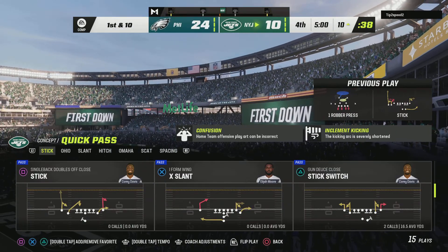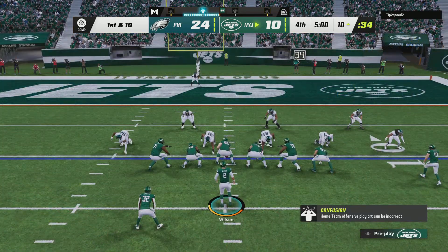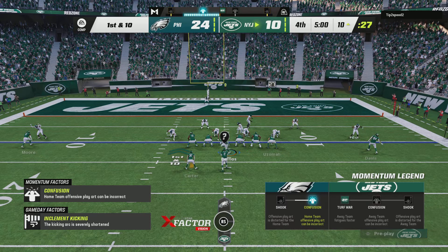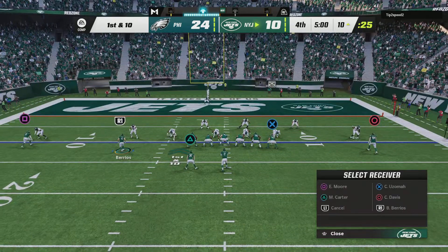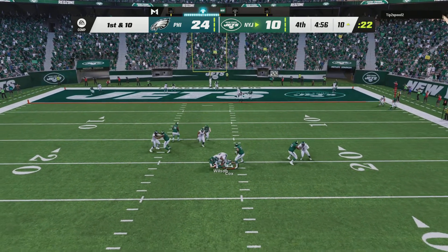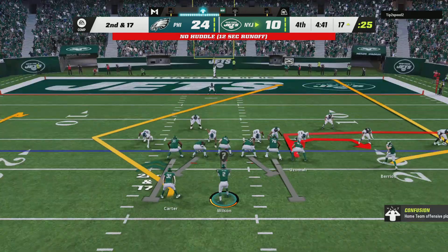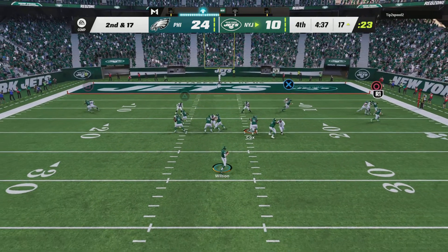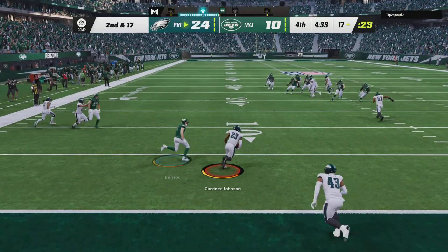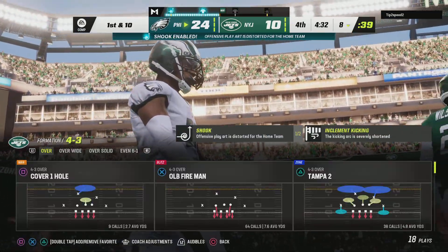Back now at MetLife Stadium — it's Jet football, but they trail here as we start the fourth quarter. Not quite a first and goal — it's first and ten from the 10. Now it's Wilson and he's going to go down — sacked right around the 17. They're going to need something here with 17 yards to go on second down. And it's intercepted at the goal line — Chauncey Gardner-Johnson with a pick — and the Eagles are going to take over at their own eight-yard line.